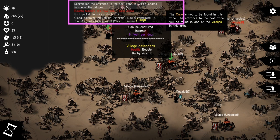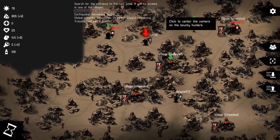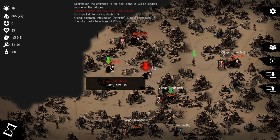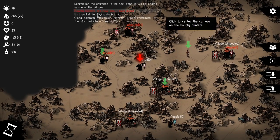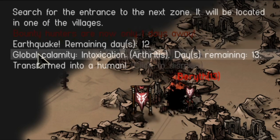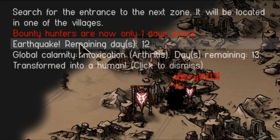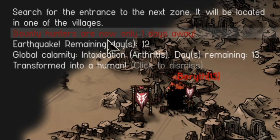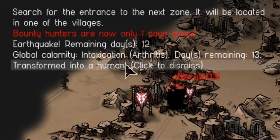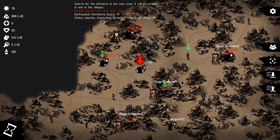In the center of your screen are the events occurring around you right now. For example, we have bounty hunters chasing us — there's 15 of them moving and they're one day away. We have a global event called earthquake, which means on every tactical map for the next 12 days there will be an earthquake occurring, as well as a global calamity called intoxication — a stat modifier. One of our units infected with the werebeast virus has also temporarily transformed back into a human. These things are dismissible but it's helpful to know what's going on.